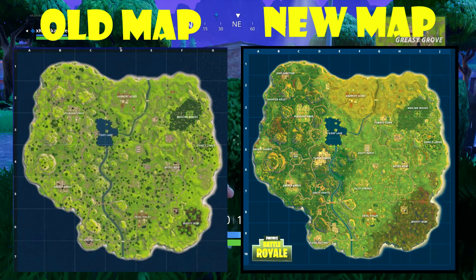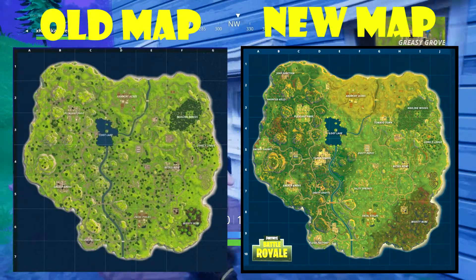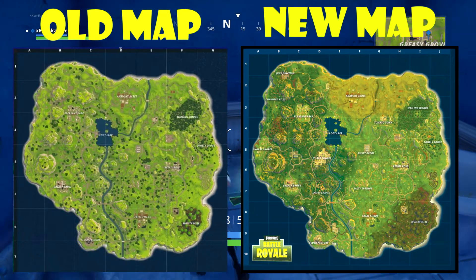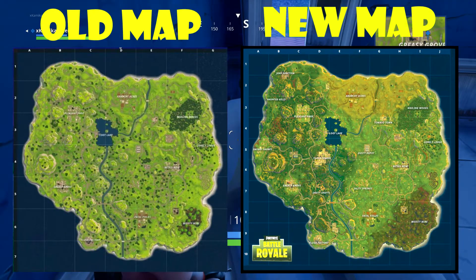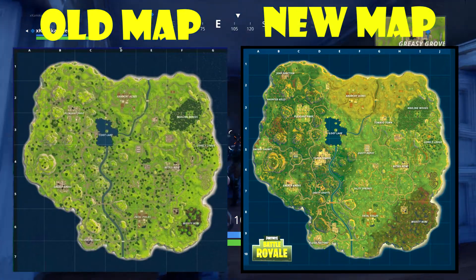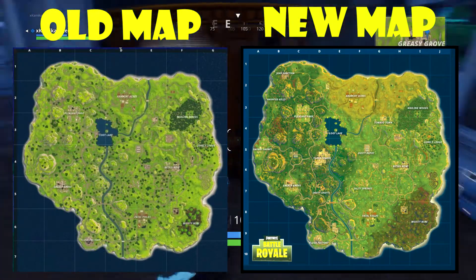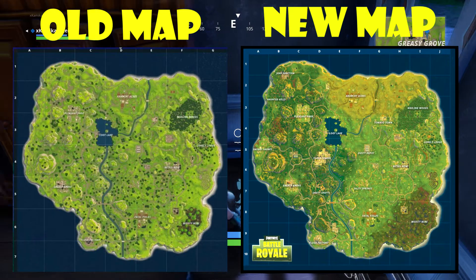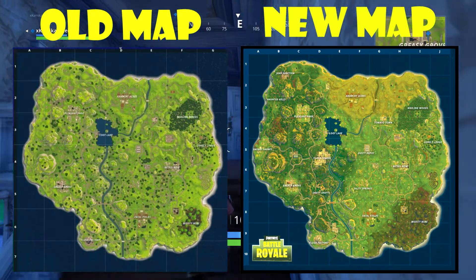Towards the dead center of the map, right below Loot Lake, you will notice there is a huge city called Tilted Towers. This looks just about maybe bigger, or maybe a little bit smaller, but just about the size of Pleasant Park. I am expecting a lot of people to be landing here. Pleasant Park is obviously one of the most, if not the most, populated city right now, and Tilted Towers is pretty close to that — it is right next to Loot Lake as well, so you are definitely going to see a lot of people there.